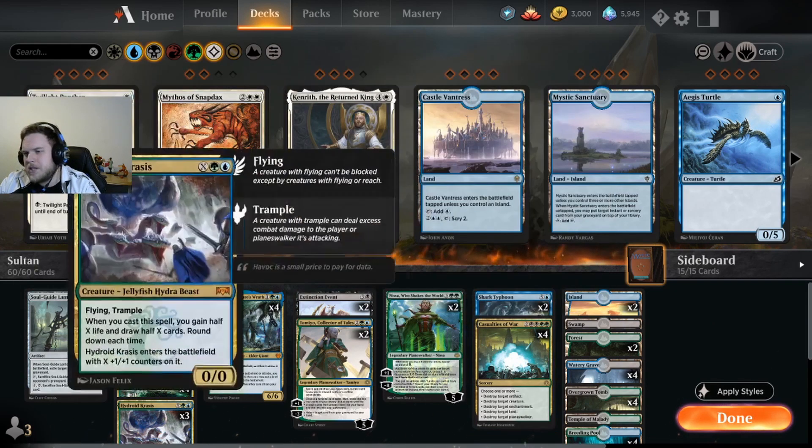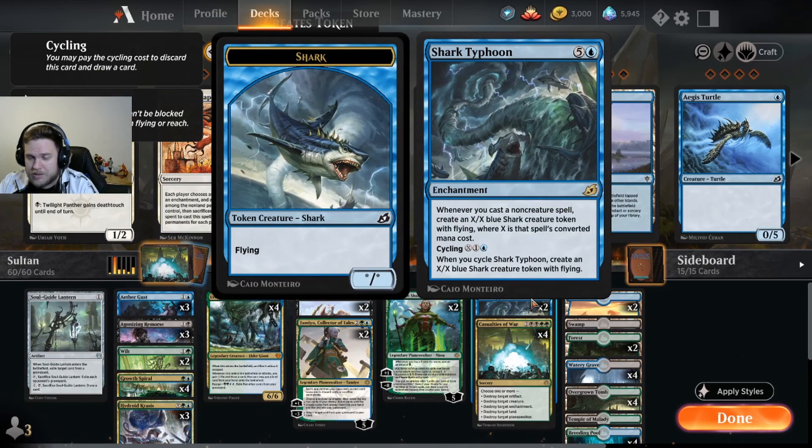This is the main deck, and we also have two Shark Typhoon. Also an X cycling spell, which is nice for Nissa. Sometimes you just want to get the shark and block or deal with something. But you can also play it as an enchantment — you get the six-mana enchantment, and whenever you play a non-creature spell you get a shark with power and toughness equal to the spell cost you played. Yeah, so this is the main deck.